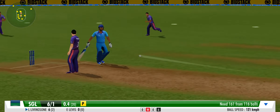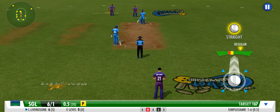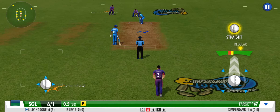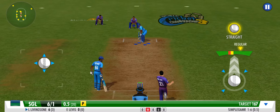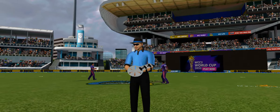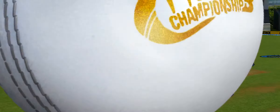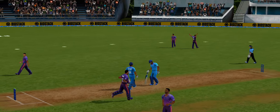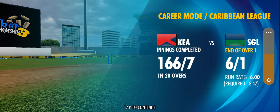A well-camouflaged slow one — really tough to read. Huge appeal from the fielding unit but the umpire says not out. The bowler is frustrated with this decision. They aren't going for DRS on this one. Well, that's a satisfying end for the bowler because the batsman is denied.